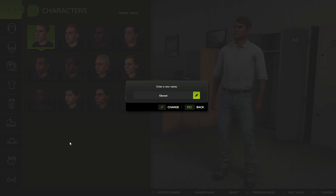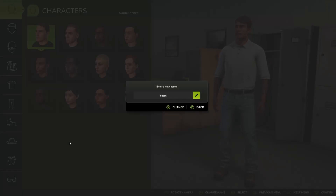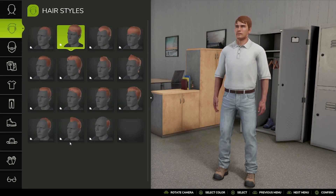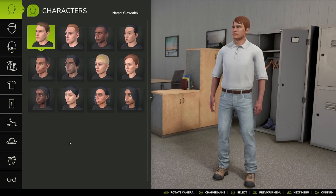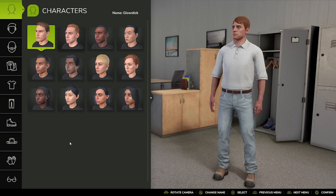We're going to name our character Glow Stick. Somewhere along here, oh — you can switch between male and female characters.